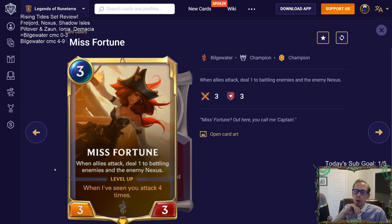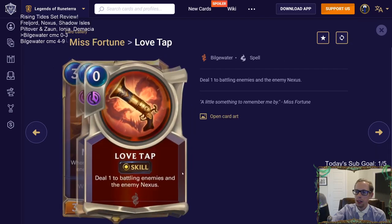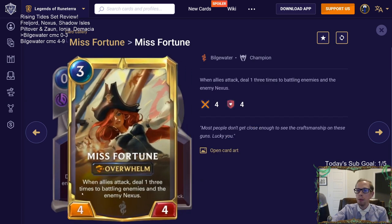Scout and rally are in the same region, so you can accelerate Miss Fortune's level-up. When Miss Fortune levels up, she becomes a 4/4 Overwhelm - basically Draven-sized. When allies attack, deal one three times to battling enemies and the enemy nexus. That is just awesome. Miss Fortune doesn't have to attack. Then you get Bullet Time: deal one three times to battling enemies and the enemy nexus. Importantly, Bullet Time is not three separate skills - it's one skill that resolves simultaneously.